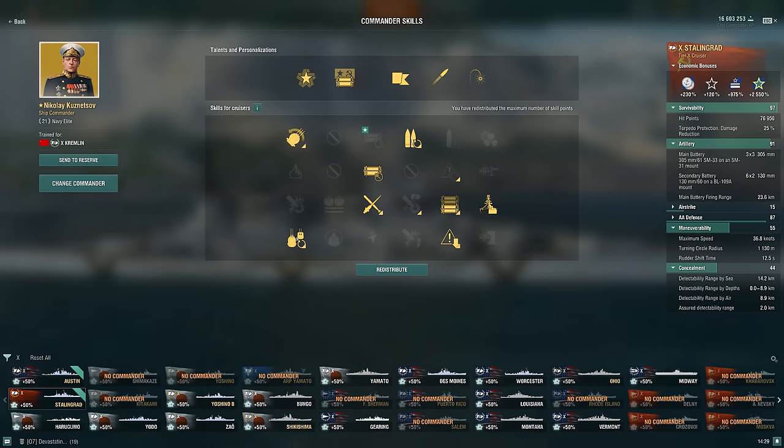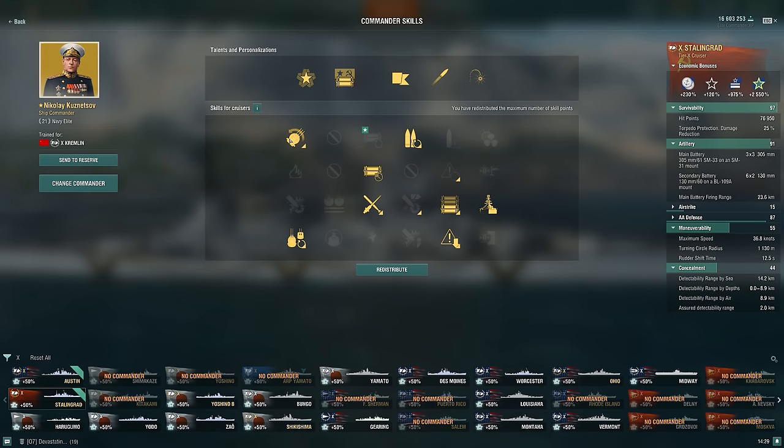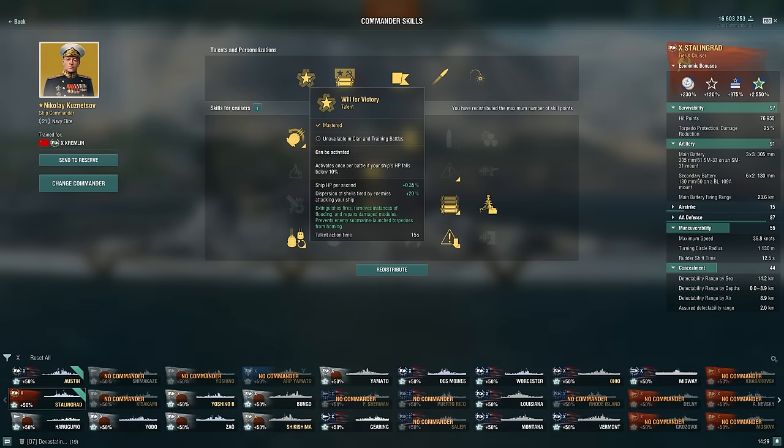Adrenaline Rush, very nice, as well as top-grade gunner, concealment — a very basic battlecruiser build. Survivability expert, superintendent, consumables enhancements give us a little longer time on that radar, gun feeder because we want to use both the AP and the HE, and grease the gears. That's the build I was running. If you have Kuznetsov, may as well put him on here — it is a premium ship after all, and he's very, very OP. He just lets you live when you really shouldn't.